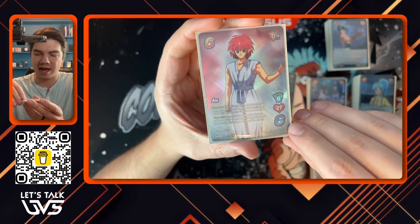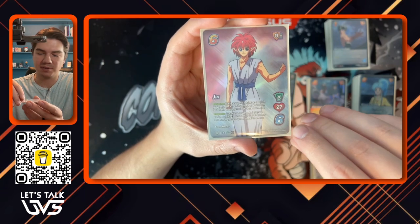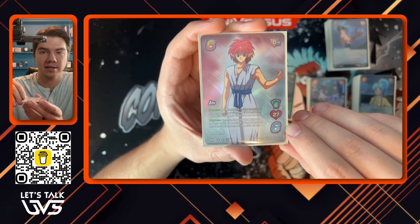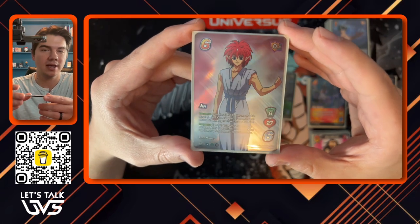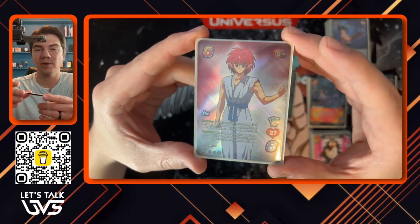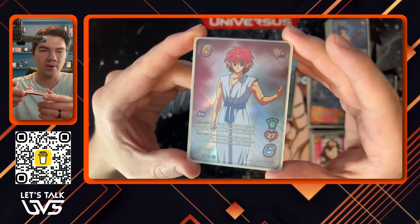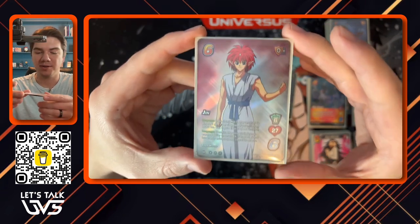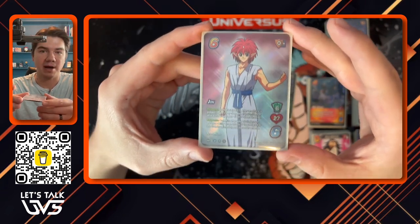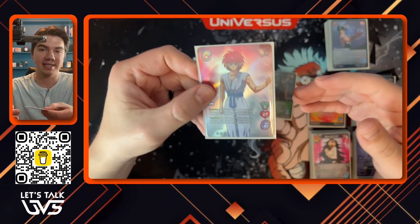His second response: commit after your rival plays an enhance ability on an attack. If that attack has less than its printed speed, cancel its effects. So if your rival does not want their attack's enhanced effects to be canceled, they will have to increase the speed. Otherwise, you are already giving it minus two or minus three speed and then you can cancel its effects. Both of these responses are very powerful control responses, lending Jin to a more control-based game plan.